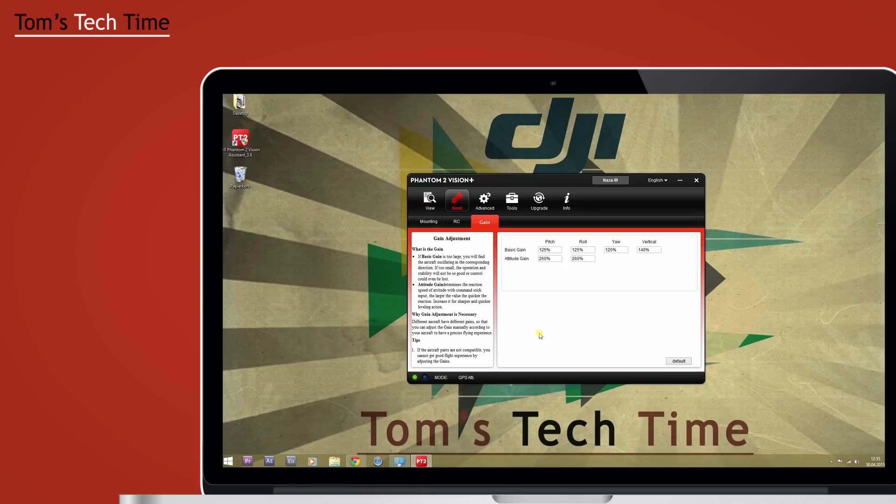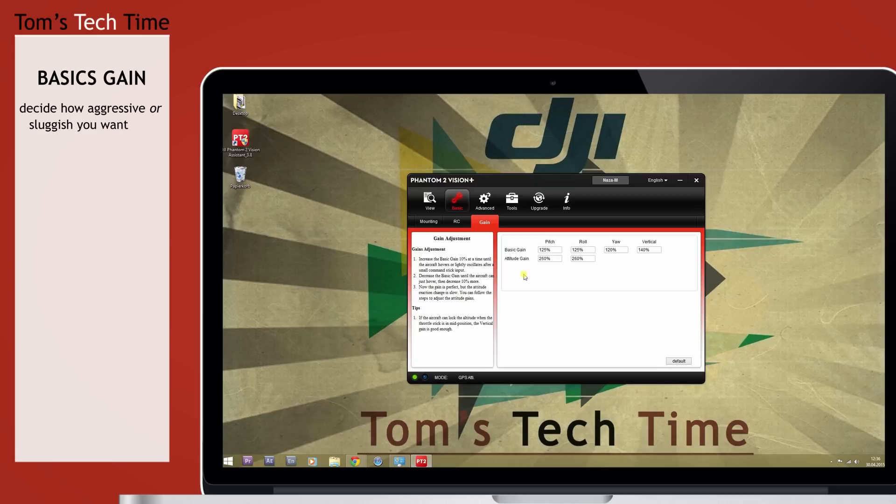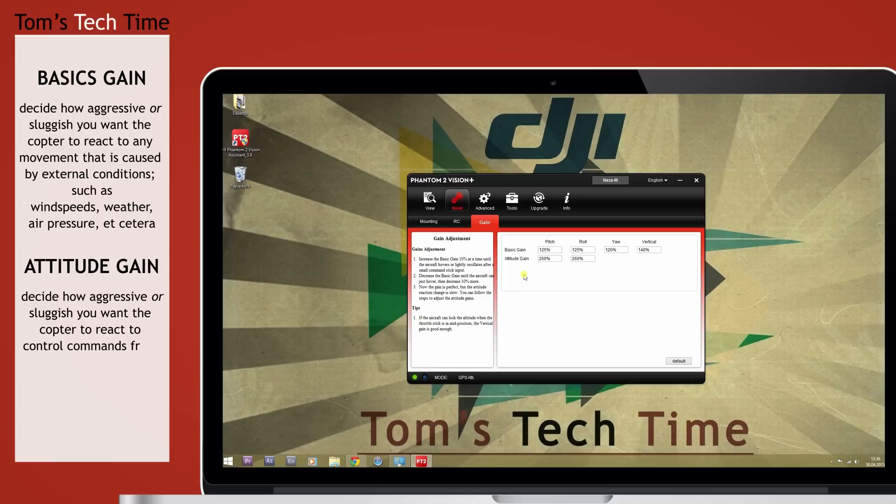All the different options are split into two categories: Basic Gain and Attitude Gain. The Basic Gain controls the reaction rate of the copter with regard to movements caused by wind, weather, gravity, air pressure - any movement that has nothing to do with commands you send with your remote control. The Attitude Gain values control the reaction rate of how the copter responds to control commands from your remote control - how precise and aggressive, or how lazy and sluggish the copter reacts to incoming control commands.